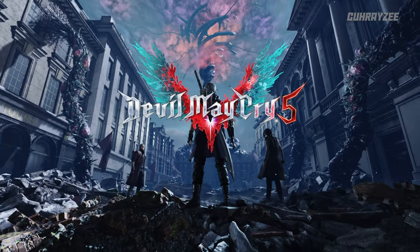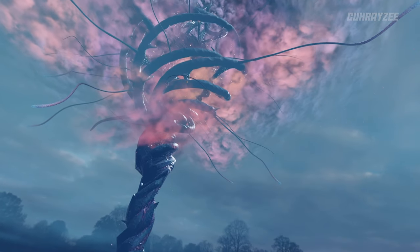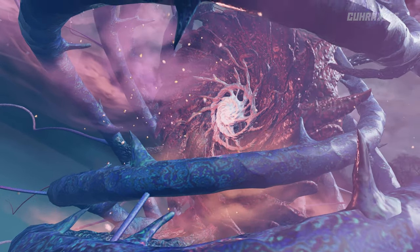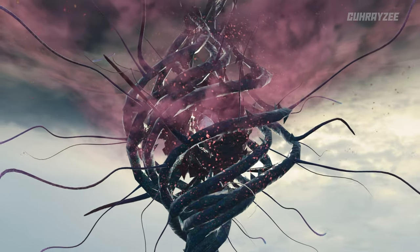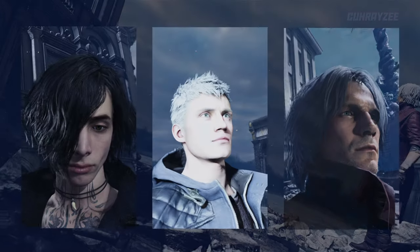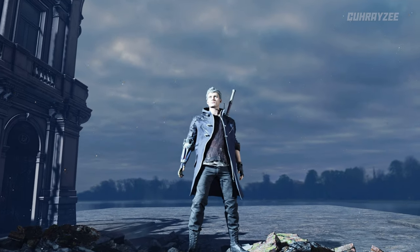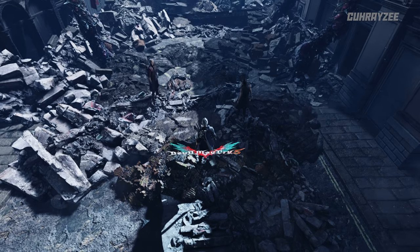For the start menu screen, the developers created a unique location that you'll never actually visit as a player. Right in the center of the screen stands the demonic Qliphoth tree, which is often seen throughout the game. However, the one present here has a lot more detail than the ones you see later, as the simplicity of the scene allows it without taxing the hardware. Our three main characters stand here in heroic poses, but their faces are pretty much expressionless, and the Devil May Cry 5 logo looks comically flat on Nero's back.